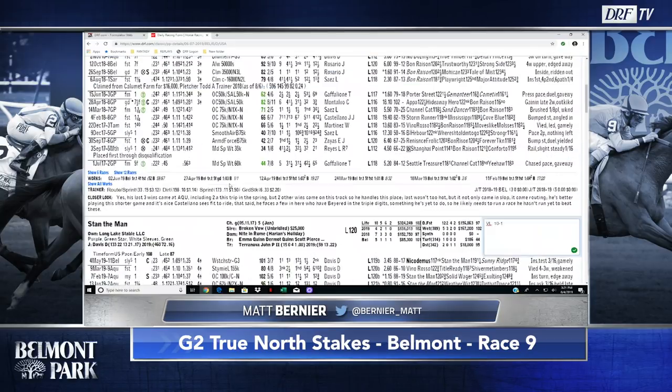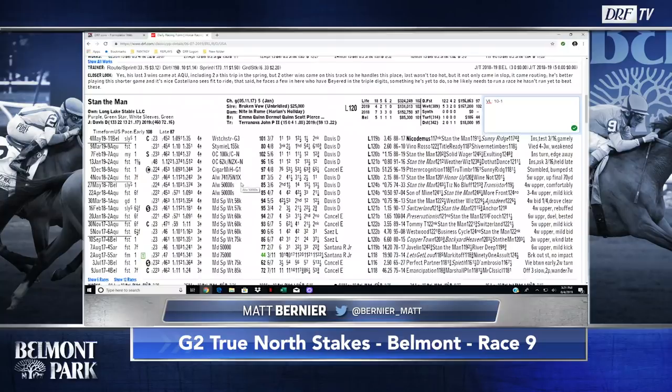The number two horse is Stan the Man for John Terranova, making his second start off the bench. His most recent effort nearly won a graded stakes race — that was the Grade 3 Westchester, where he ran into Nicodemus. He'll face him again here Friday afternoon. This slight turn back in distance is a little intriguing. I do wonder if he's better at seven-eighths or a one-turn mile. Looking back at last November going seven-eighths at the Big A, he was able to sit off a target and still be effective. Keep in mind, though, that was against non-winners-of-x company, now facing much better, with the distance being the shortest he's run since February 2018.